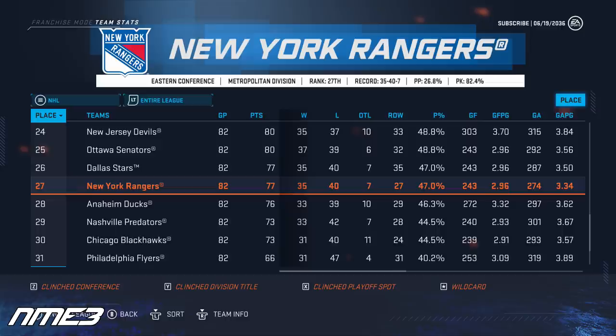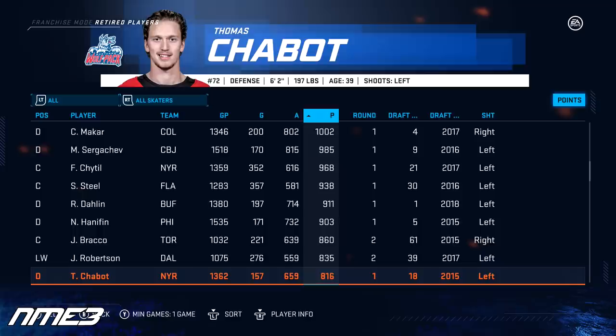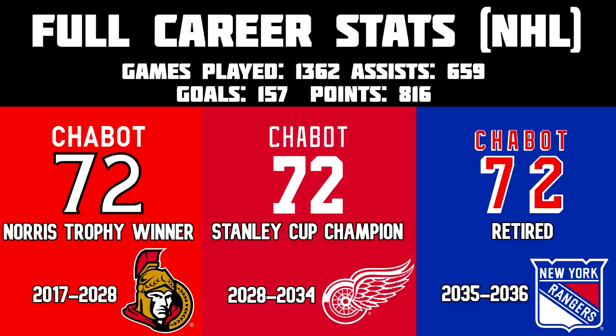The New York Rangers finished 27th in the NHL and Thomas Chabot remained up with them all season long. In the 81 games he played he scored 3 goals and 15 assists for 18 points on the year. With this we see Thomas Chabot drop to a 75 overall and finally decide to hang up the skates and retire.